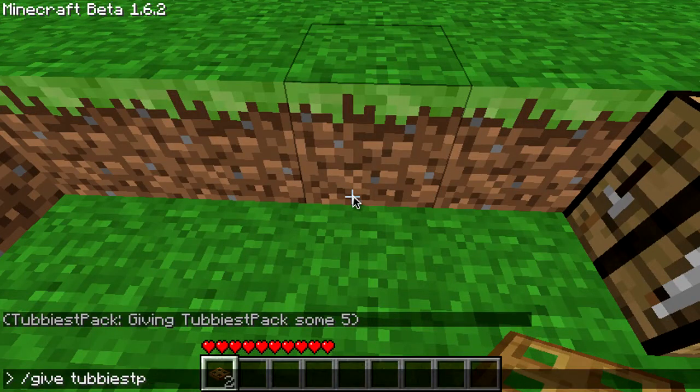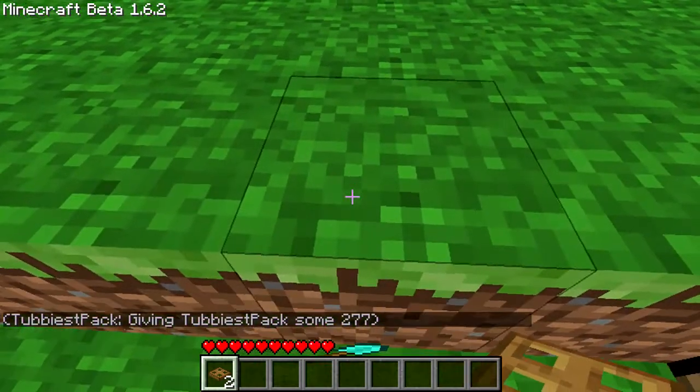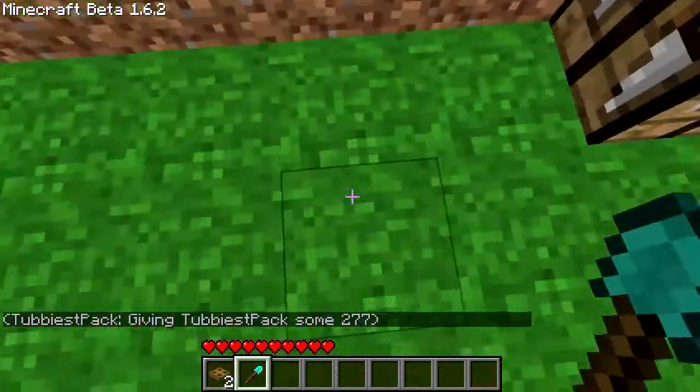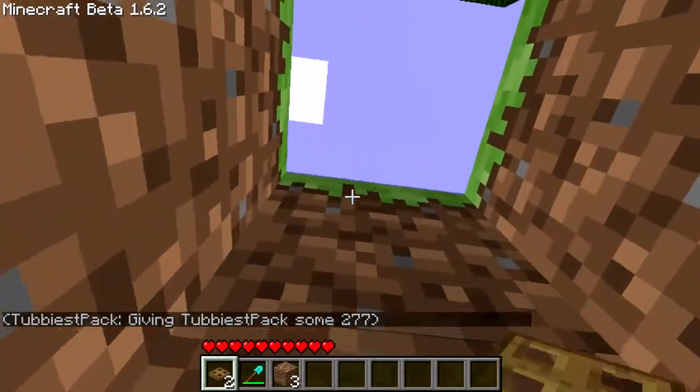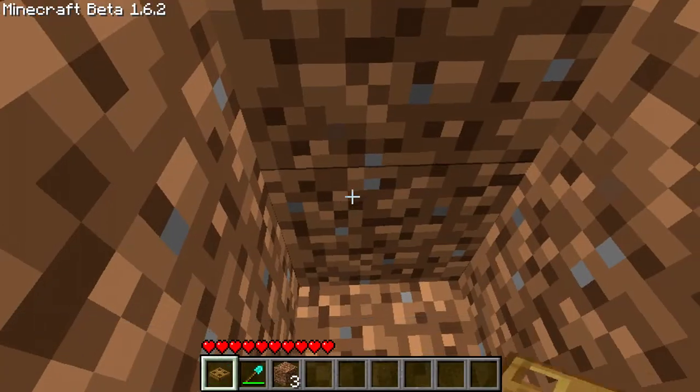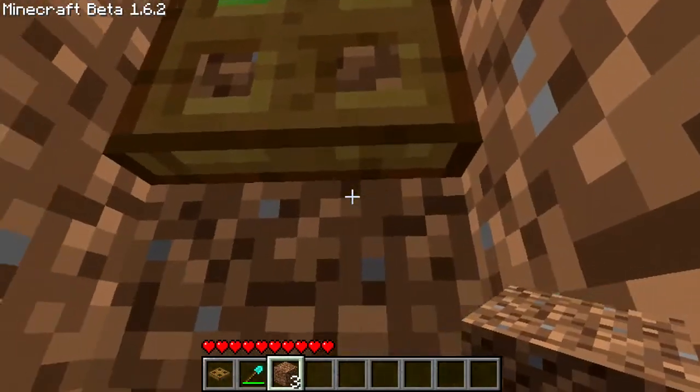Give myself a shovel. Now we dig down and we can put the trapdoor on top like that, and then right-click to open it.